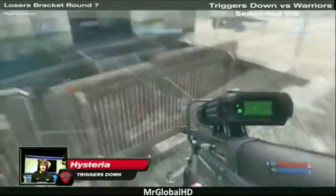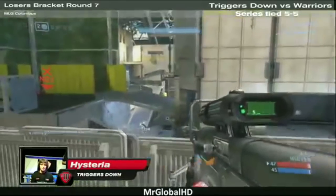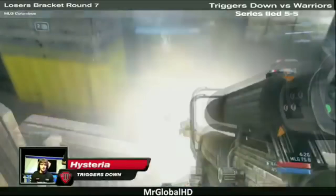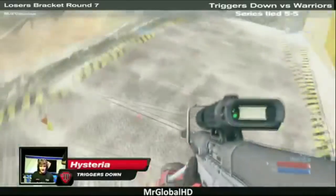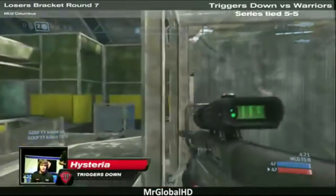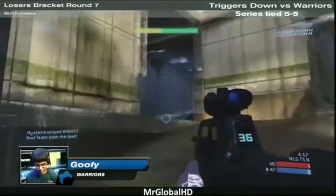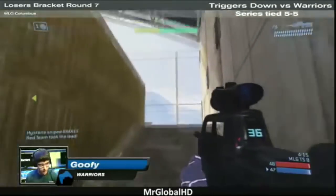This next clip shows again how dscope can put the sniper in his place and force him to reposition, go for a no-scope, or maybe a quickscope. You see how Listeria recognizes he won't get off a good shot so he repositions. Putting yourself into a location that limits how many players on the other team can see you allows you to get off a better shot like the one that we just saw.